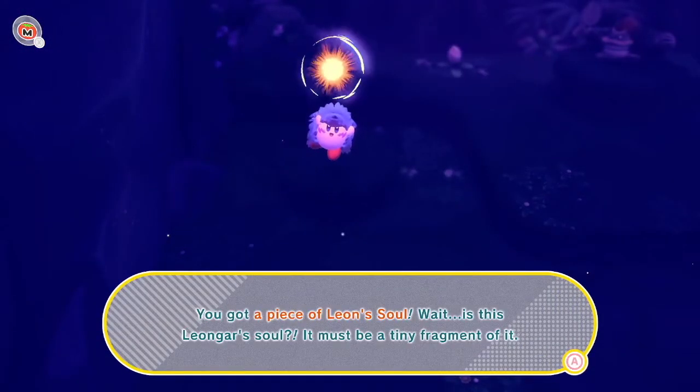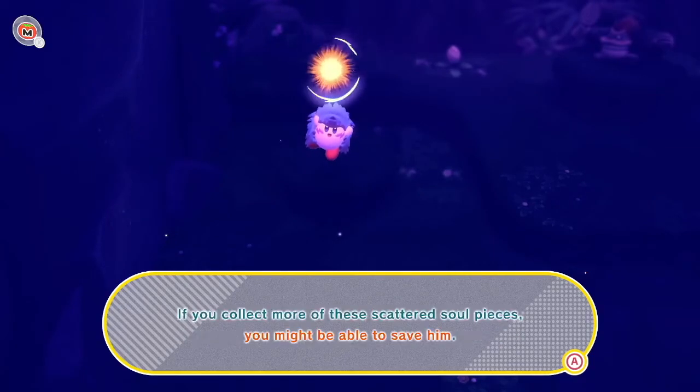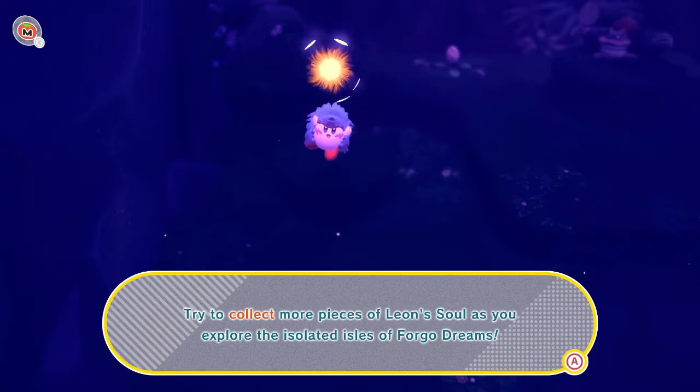I got a piece of Liangar's soul — it must be a tiny fragment of it. If you collect more of these scattered soul pieces, you might be able to save him. Try to collect more pieces of Leon's soul as you explore the Isolated Isles of Forgot Dreams.